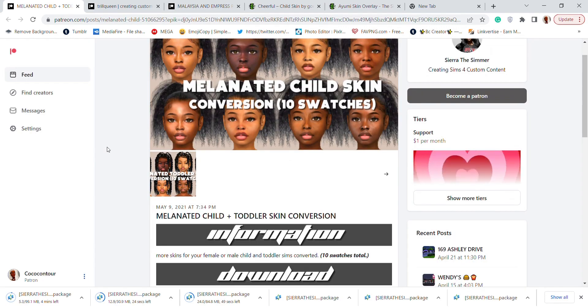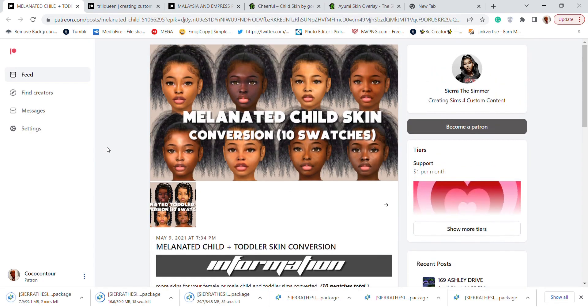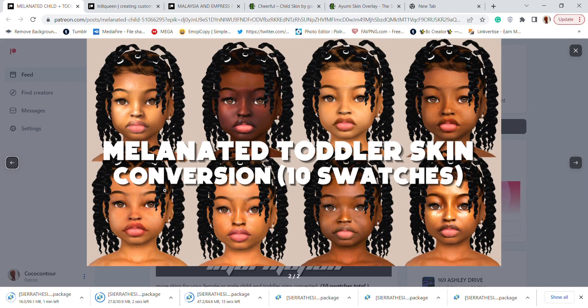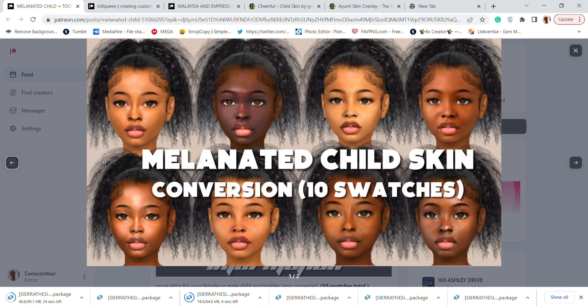Also from Tira the Sima, we have this melanated child skin conversion with 10 swatches, available for toddler and children. It's the same skin in different colors and different shades, moving from dark to light.